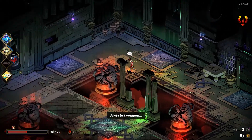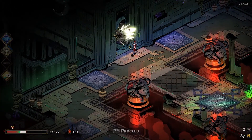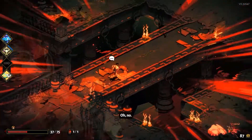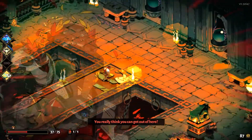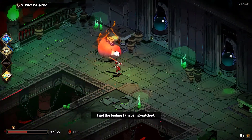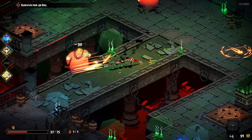We got a key — key to a weapon, key to more upgrades in the mirror of night, all those good things. So here is a Hades challenge room. They will throw relentless enemies at you for 45 seconds, and your simple goal is to survive.